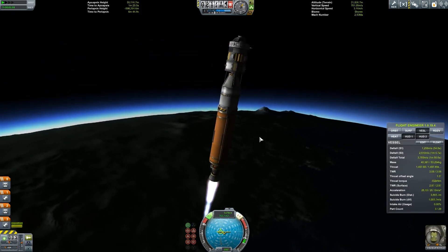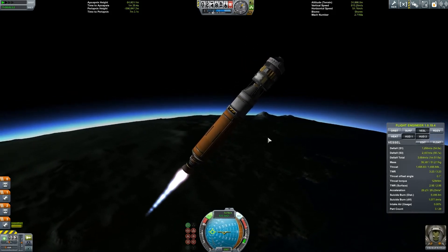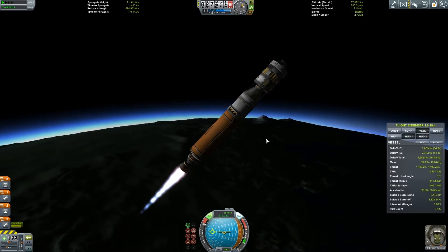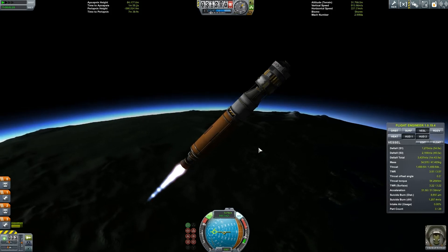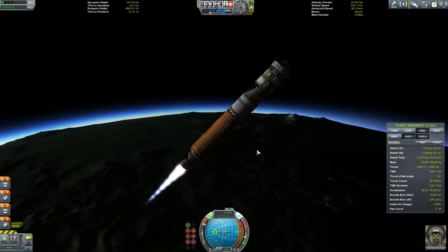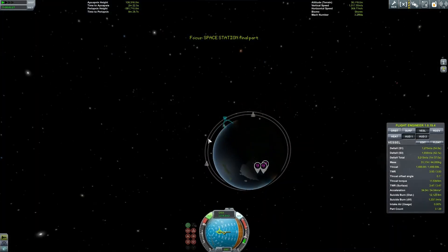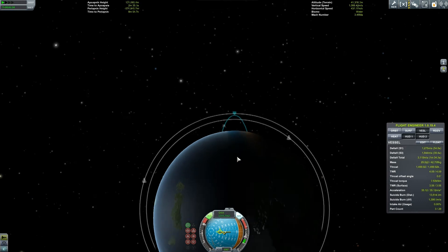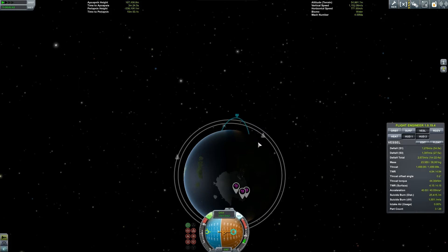Let's continue on our ascent. Now we can start to turn right and do our gravity burn, which some of you have been telling me about — I already knew about it, but sometimes I prefer to just go straight up, get out into space, and do the whole maneuvering thing. Obviously not on big missions, because you need to do it properly and conserve loads of fuel. There is the space station. I'm just going to burn a little bit outside it and tilt our rocket so it gets into its circular orbit even more.